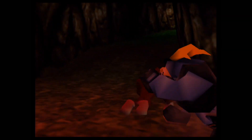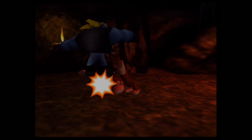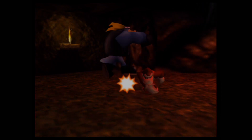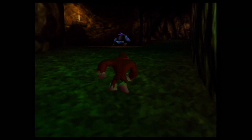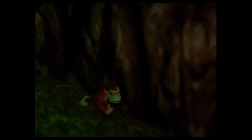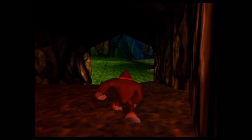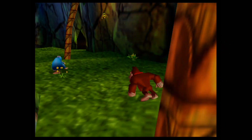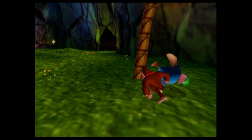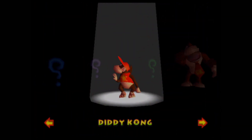If you stumble across this enemy, depending on its hair color — for example, if I beat this enemy as Donkey Kong — you hear a jingle, and that's how you find one of the blueprints. If you see that yellow hair, that means the blueprint is for Donkey Kong. The purple hair will be important for later, and I presume enemies do respawn every once in a while.